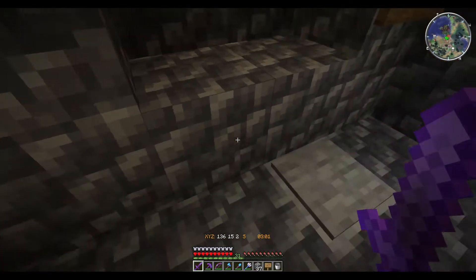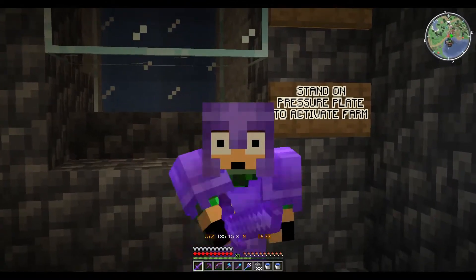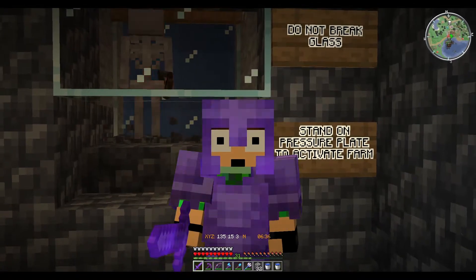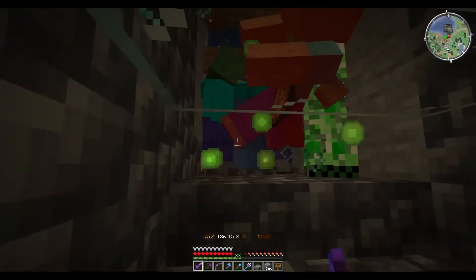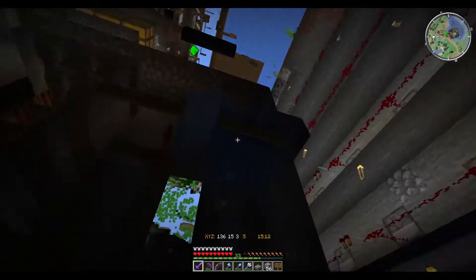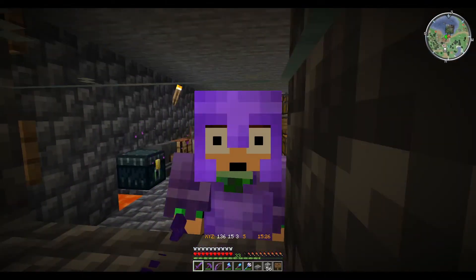A big shout out to Jam Doggy for sending over this fix — I'm not entirely sure who originally designed it, but let me know in the comments. The mobs are no longer being trapped inside the one single area, and I'm climbing from level 27 to 33. This farm is definitely doing absolutely superb since the modifications. They're shooting up and across very quickly, not getting stuck anywhere — the farm is a lot more efficient than what it was.